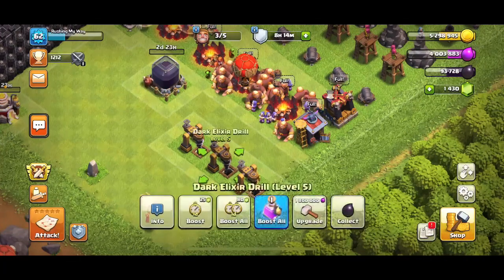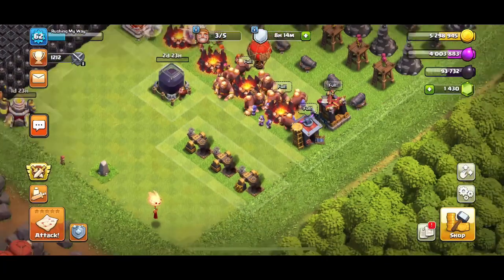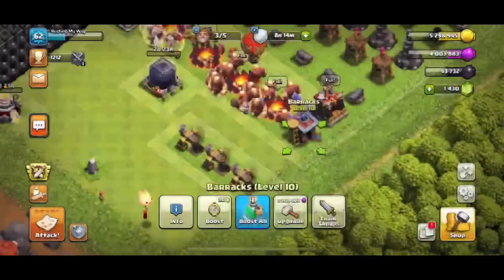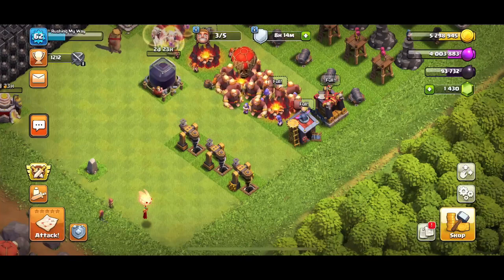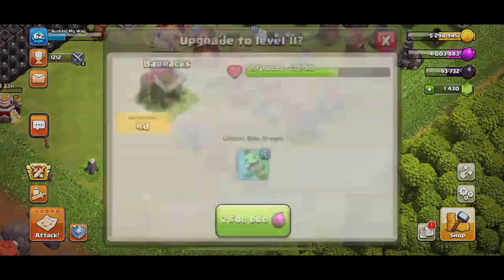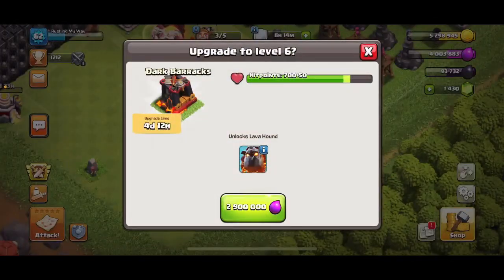Now it's practically either drills or barracks or Dark Barracks. I get Baby Dragons if I upgrade the barracks, Lava Hounds if I do Dark Barracks. That would be nice for Lava Loon if I upgrade the Dark Barracks.